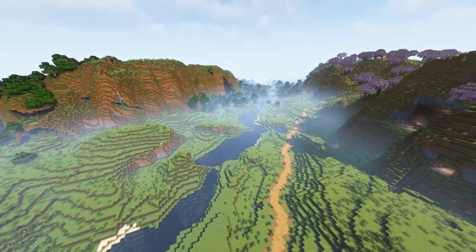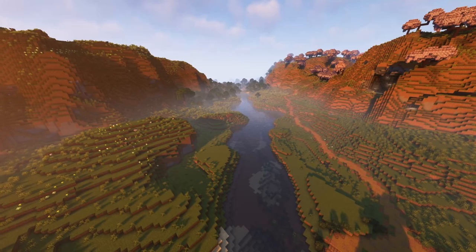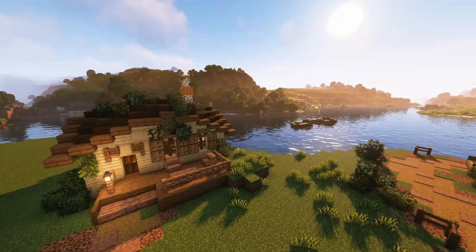In this episode of the Cozy Let's Play, we transform this river from this into this, and not only that, but we also build a cozy little birch cottage on the water with a nearby fishing raft to boot.